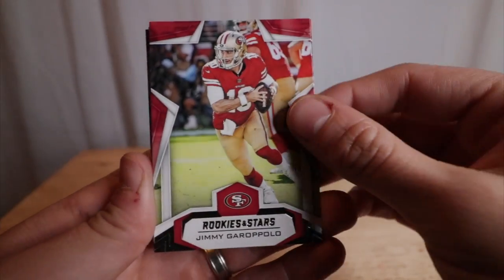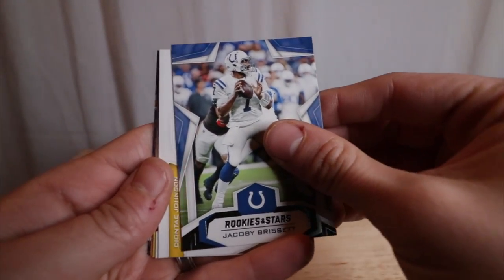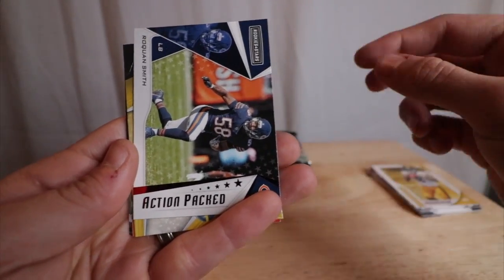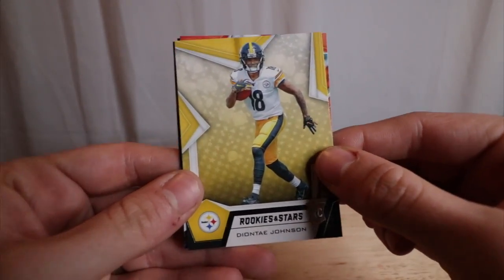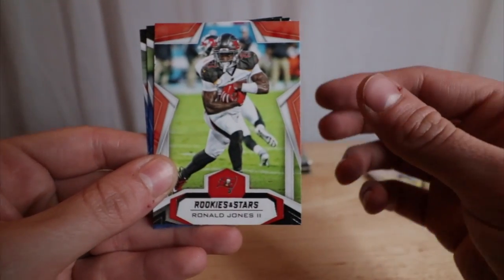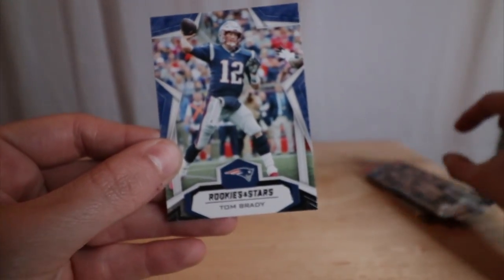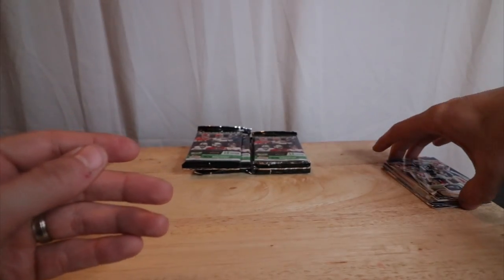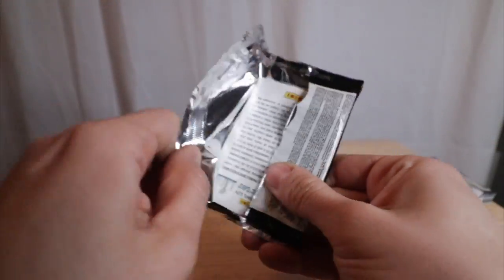We got another Jimmy G. Andy Dalton, A.J. Green, Jacoby Brissett. Rookie Rush — Dante Johnson. Action-packed Raquan Smith. Another Dante Johnson. Ronald Jones. Joey Bosa. And Mr. Tom Brady — who knows where he's going to end up. Not the Titans anymore. They decided their guy is Tannehill. Interesting choice, but to each their own.